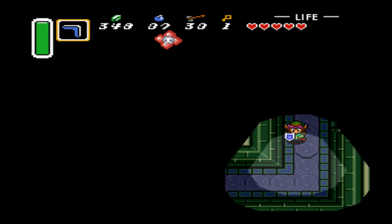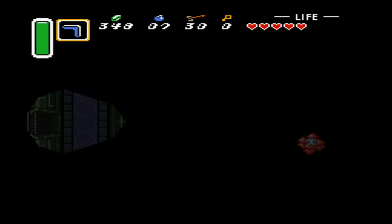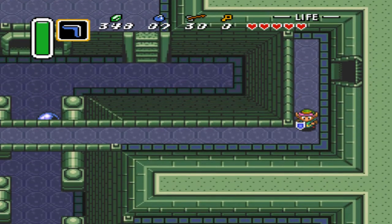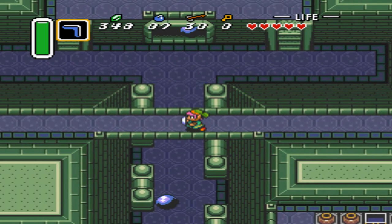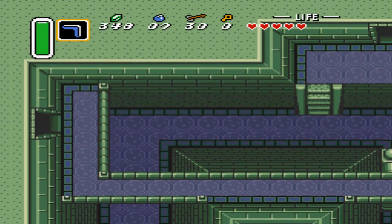We'll have to go all the way around here again. Open up this door and see what's inside. We can go across here now. We'll make our merry little way here - not get hit by the walls for sure.